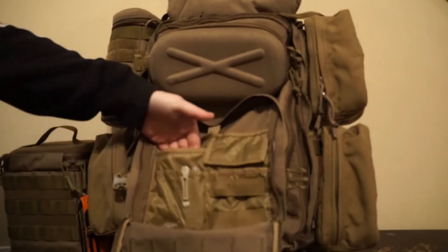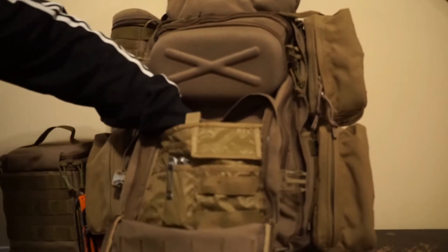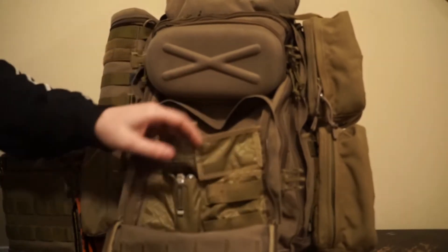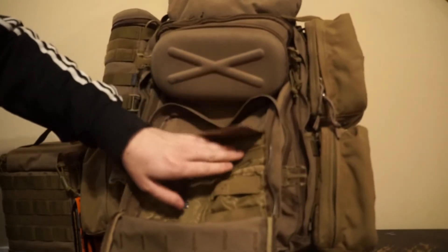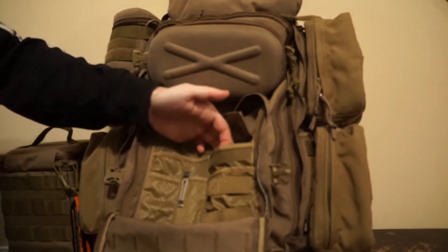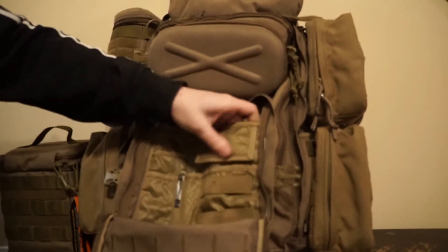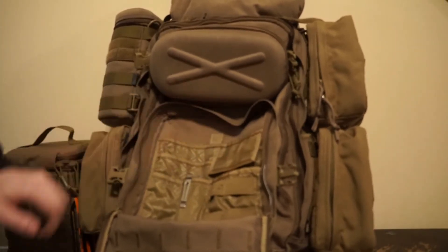You got a little bigger pouch that would be good for a small notebook. You got a velcro pouch all the way up top that will fit a bigger notebook — you can put maps, pretty much anything you want up there — and a smaller velcro pouch that's a full flap, probably for a phone, something that you don't want to get dusty or dirty. Nice velcro flap holding that shut, and then the spacer material on the back of that.